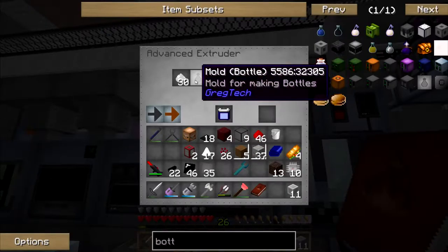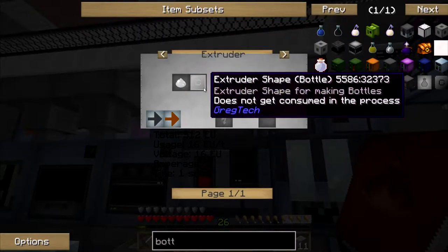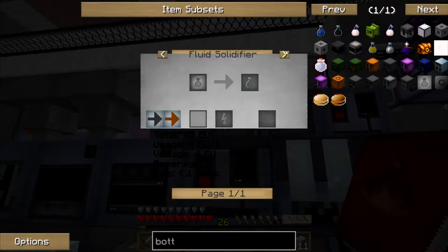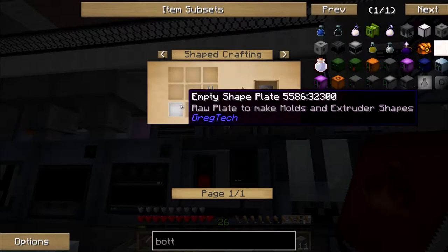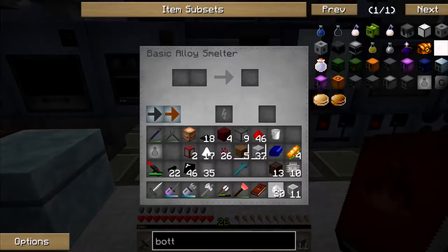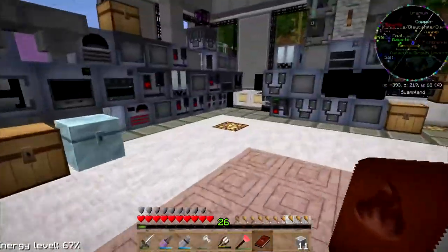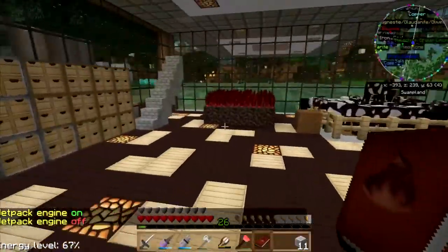I made a mold but I didn't make a press-shaped thingy. Fine, I'll use the alloy smelter — it's the same difference to me. So you do that and I'm gonna go check on my tree farm. You never know when you need some more charcoal.